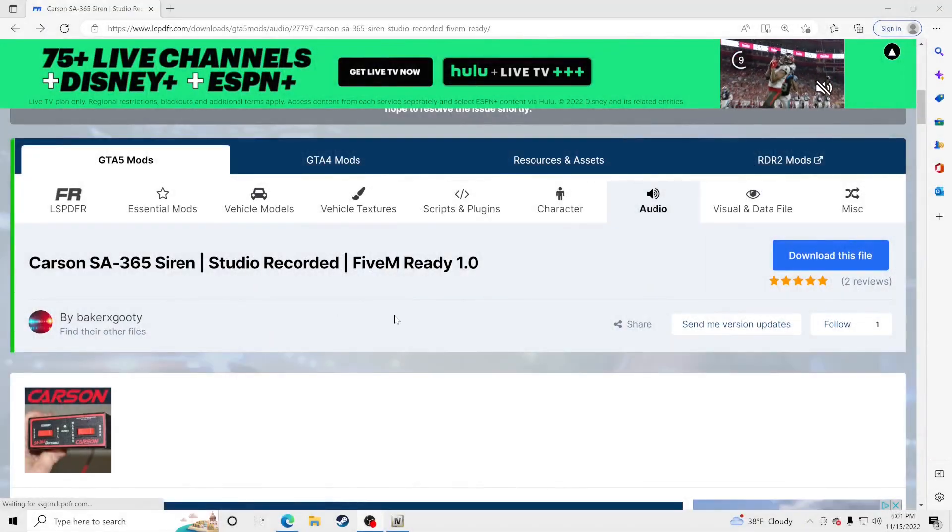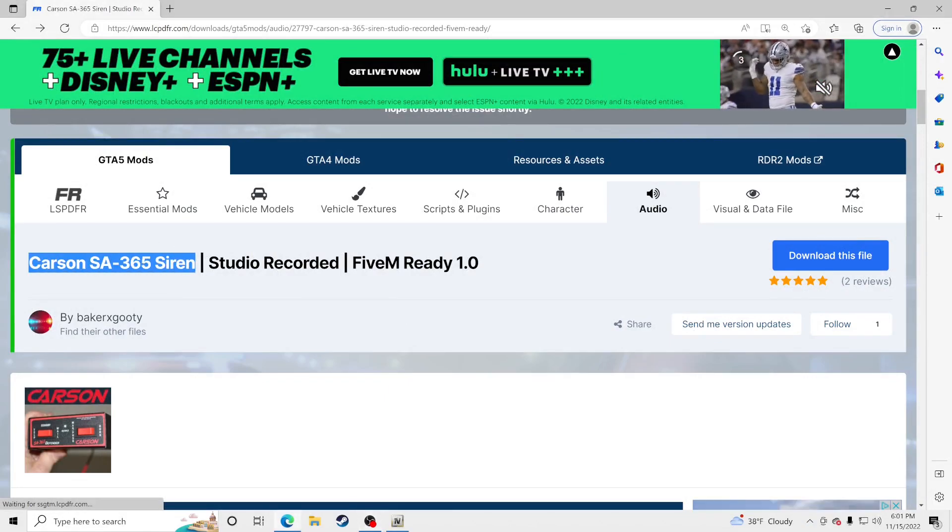Hello everybody and welcome back to another GTA5 LSPDFR tutorial. Today we're going to teach you how to install the Carson SA365 siren by Baker X Goodie, one of the best creators for sirens on LSPDFR. Anytime I switch up my sirens I always go to Baker X Goodie to find the best sirens.